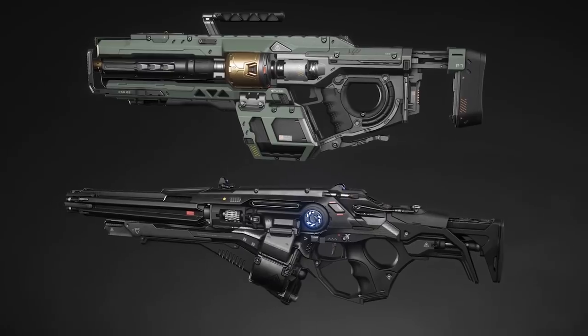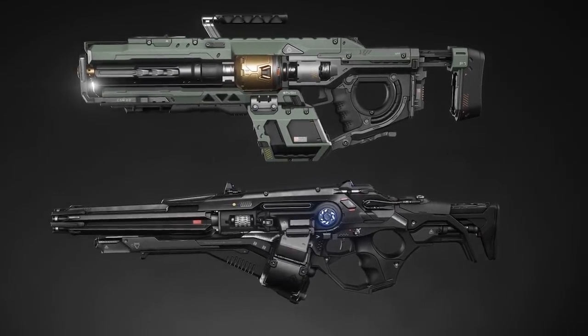Last week we went in-depth on the Gemini F55 and the Demico from Klaus and Werner — two of four new weapons coming to the PU with Alpha 3.2. Now let's take a look at the other two guns coming soon to Star Citizen in this week's feature.